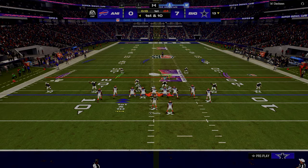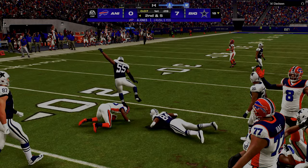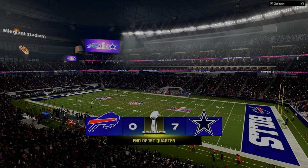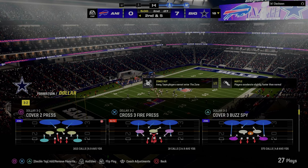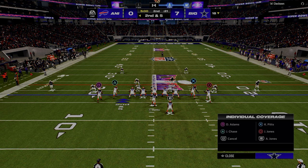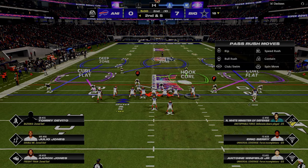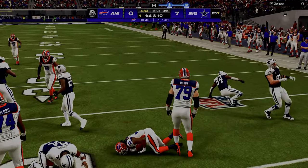One thing I'm starting to really understand in terms of a systematic approach to defense is the idea of constraining space. Formations allow certain things from a spacing perspective. If I bring all my receivers into a compression set, there are certain positions on the field I can get to faster than if they're in a spread set. As a defensive player, there are certain key things I know I have to defend — like the streak to the X receiver. I'm cross-spinning it because I've played against people that can throw that over the hook curl.